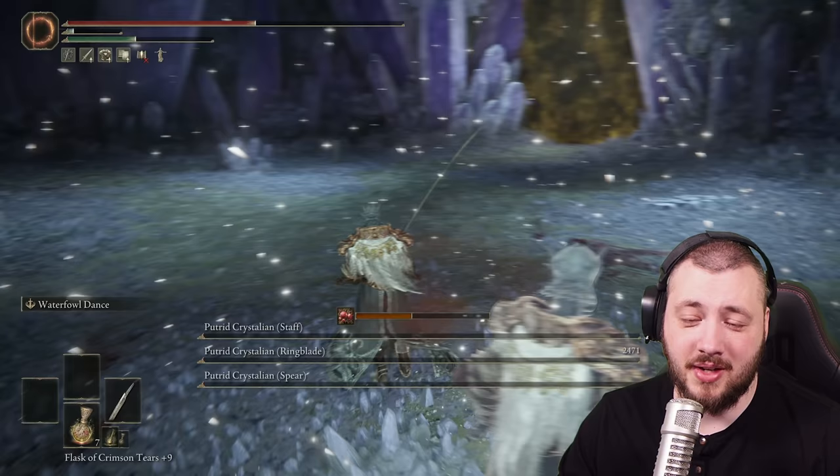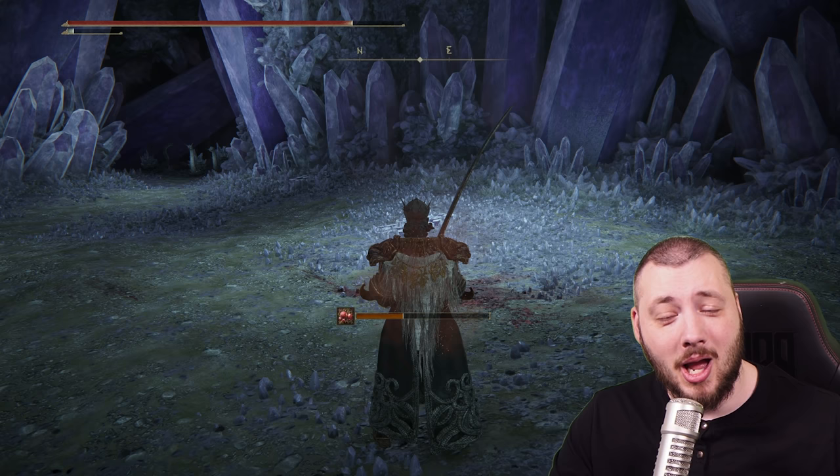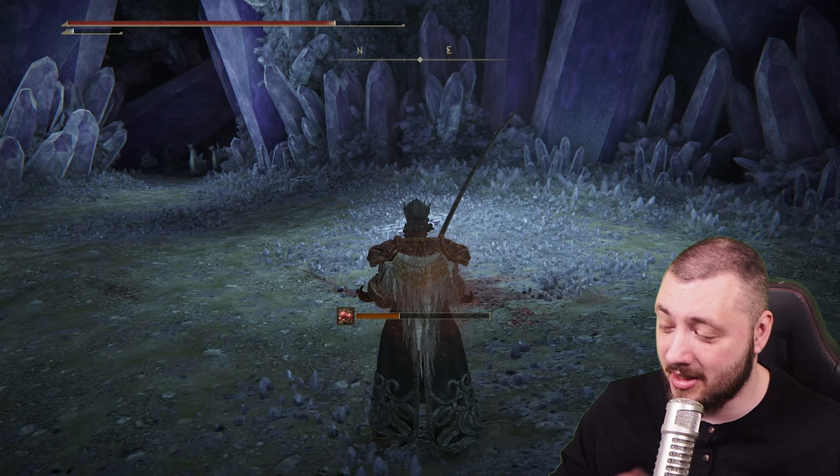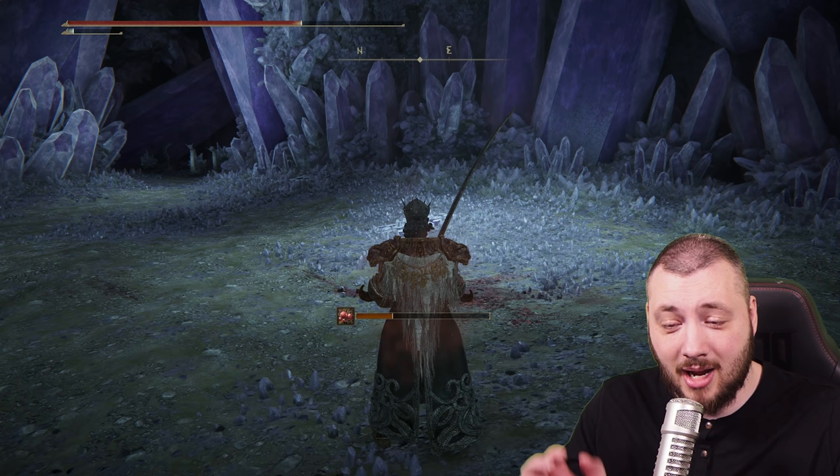After defeating all of them, you get the Crystal Torrent — all three spells I've been talking about. So ladies and gentlemen, quite a long questline, quite a hefty thing to go through. Hope you enjoyed this, hope you liked the spells. I've been using them in the end now to pretty much work my way towards the Elden Beast — I'm missing just three bosses. I've been killing them with Crystal Torrent and the cracking spell I showed you in the beginning, and not using the Comet Azur much.